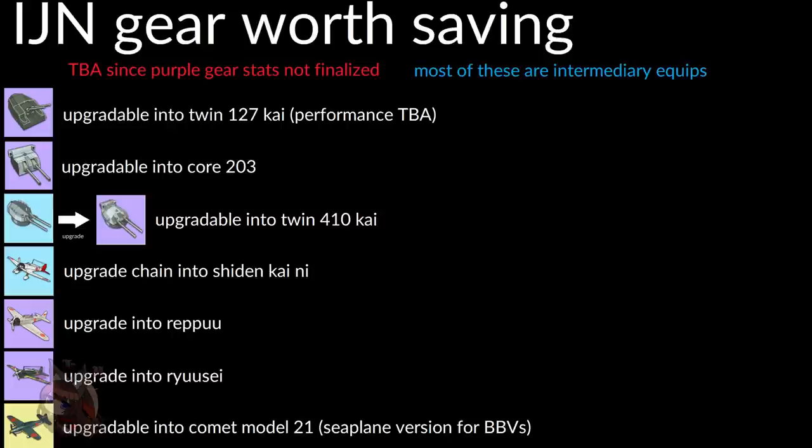Moving on to IJN gear: a lot of this upgrades into stuff we've already had but that was locked or hard to get. One old gun can be upgraded into the twin 127 Kai. Another gun is upgradable into the core 203. Finally, the purple confetti gun can be upgraded into the twin 410 Kai. Some of these are a bit odd, but the ones that really matter are the four planes.